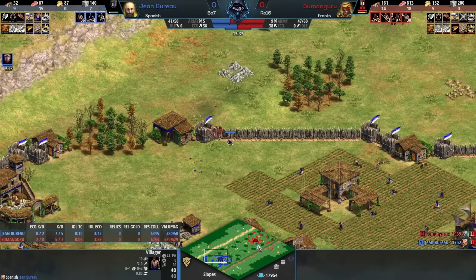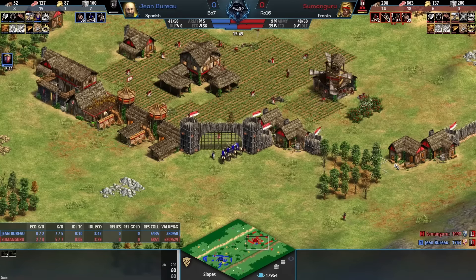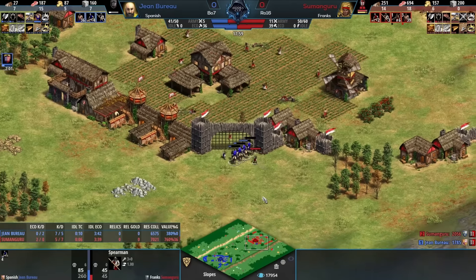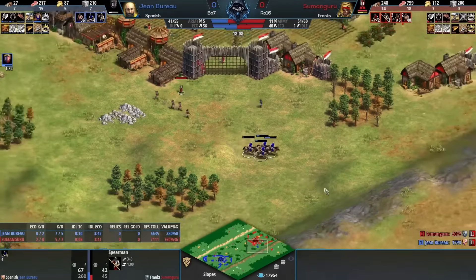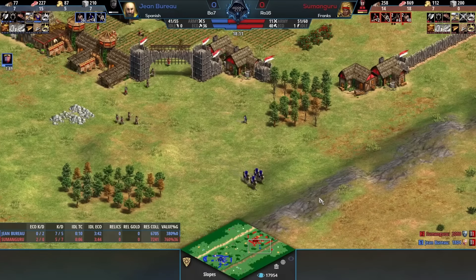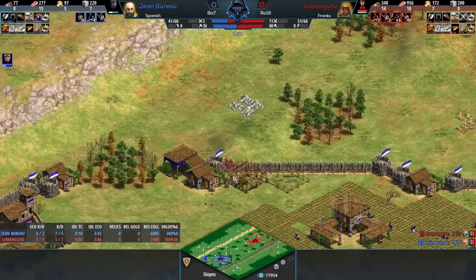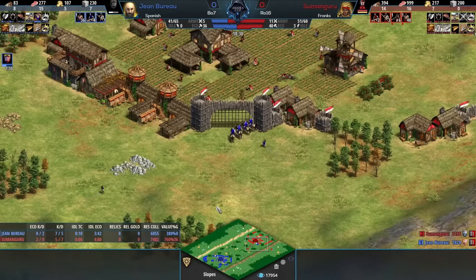I think it's the matchup - if there's the threat of Conquistadors on the other side, you are terrified that if you simply go knights, the Conquistadors are going to pull it back. Also, when there's walls, crossbows become much stronger - because when there's walls down, knights can't break through. Especially at this level you're going to see house walls and quick walls. So in full wall scenarios, archers can be very strong, and now Jean Bureau is going to have to prep some extra fortifications.